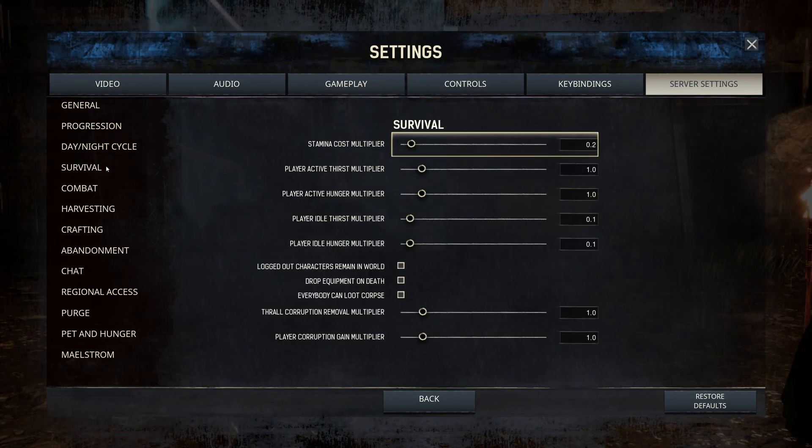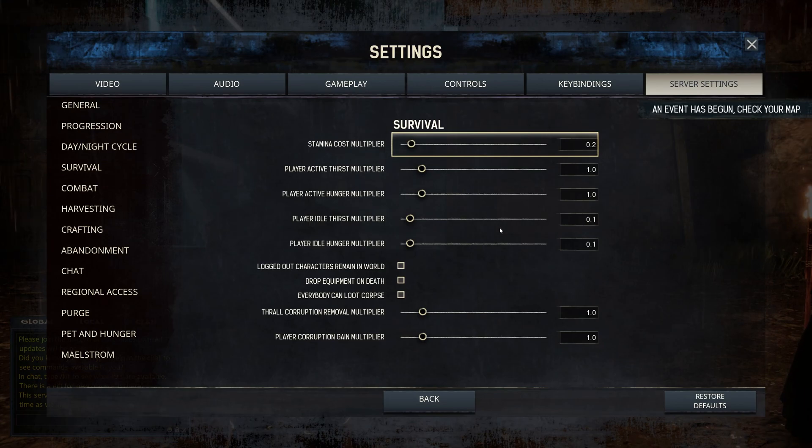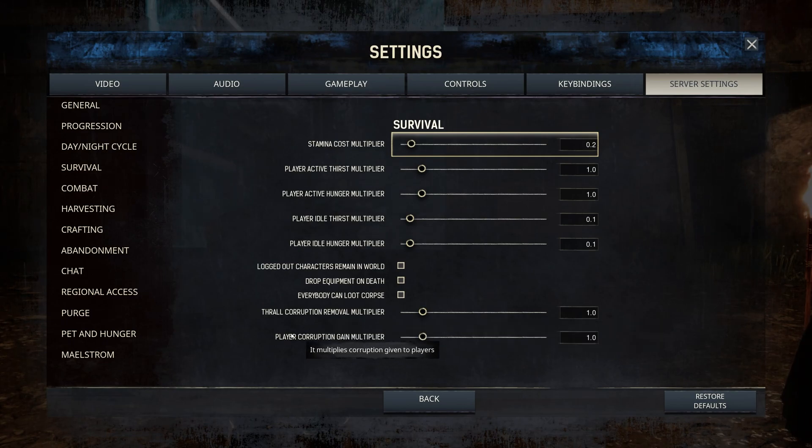Day and night cycle I generally don't mess with — the default is pretty good. Under Survival, Stamina Costs I lower to 0.2 or 0.3 so players can sprint a significant distance without running out of stamina. Active thirst and hunger multipliers are fine, but Idle Multipliers I set to minimum — I don't want players punished for going AFK on the survival side.